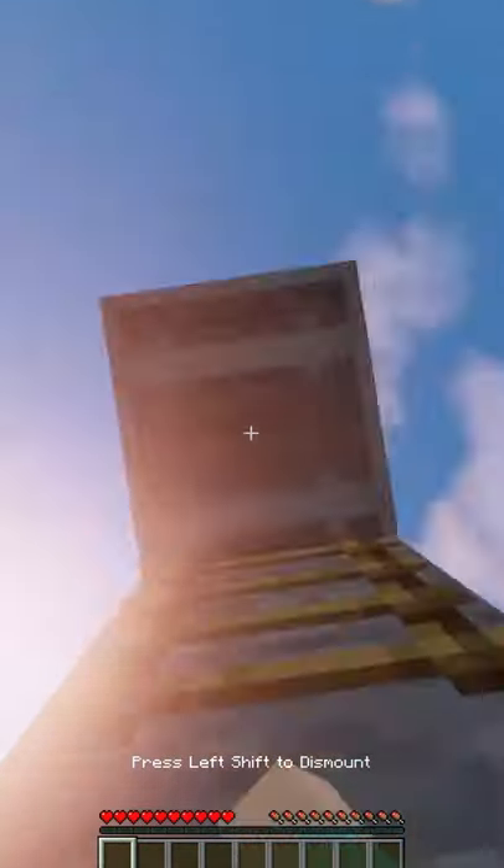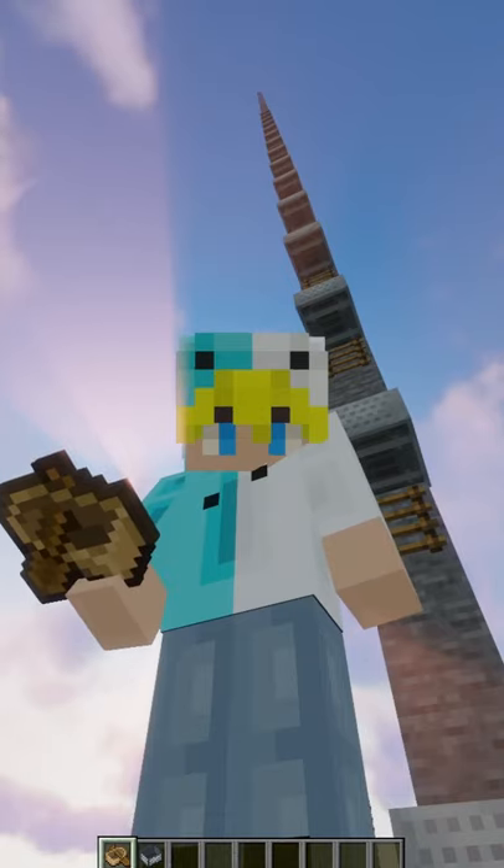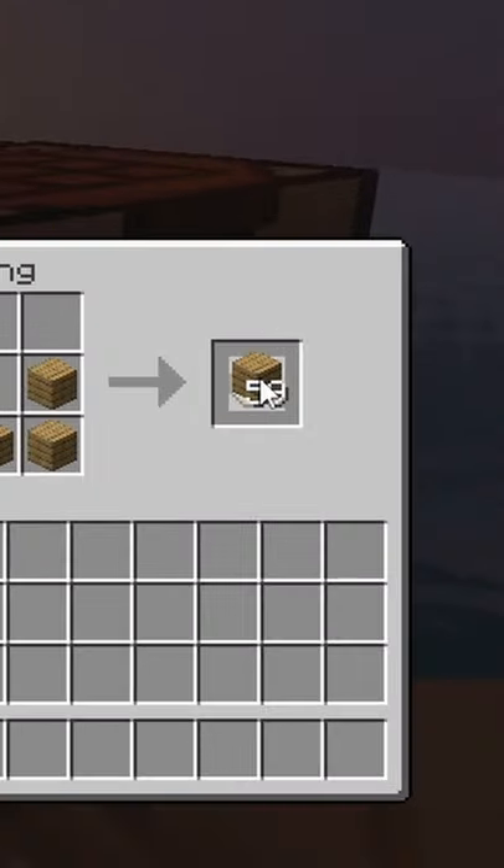You can spam right-click up a tower of minecarts to get to the height limit, and since you can do it with minecarts, you can also do it with boats. They can even be a cheaper option.